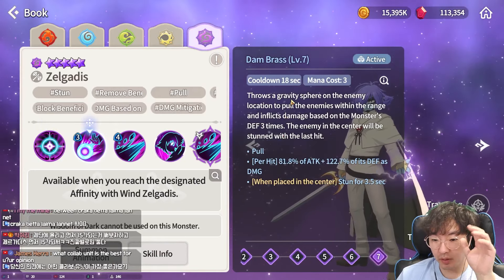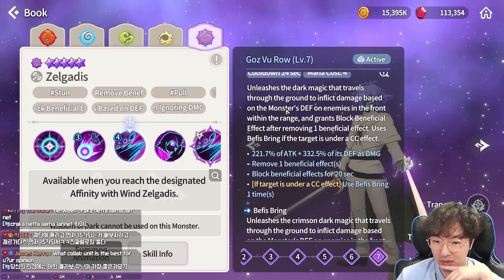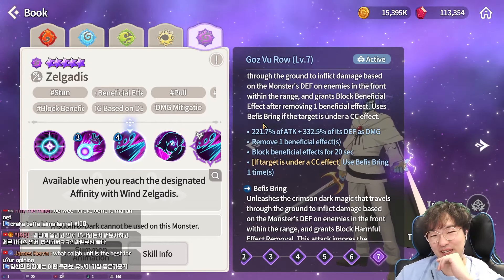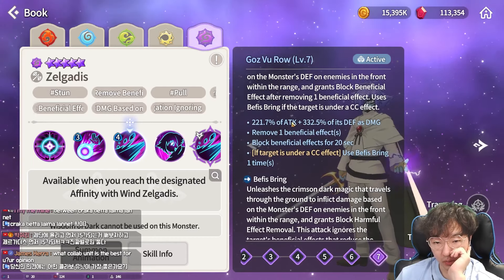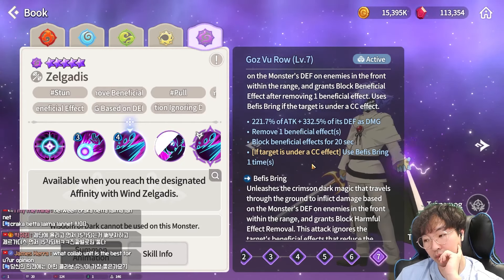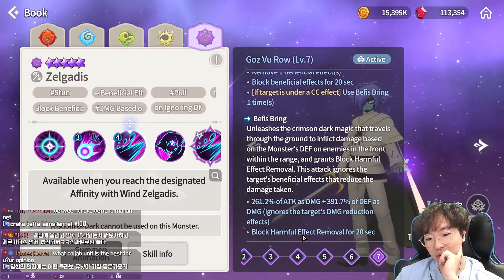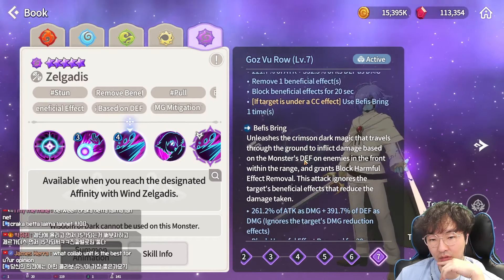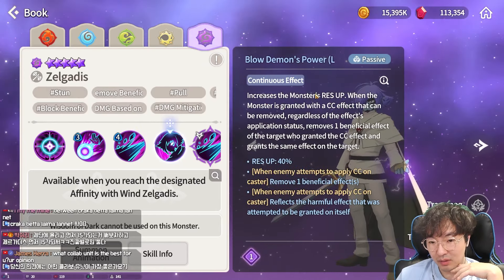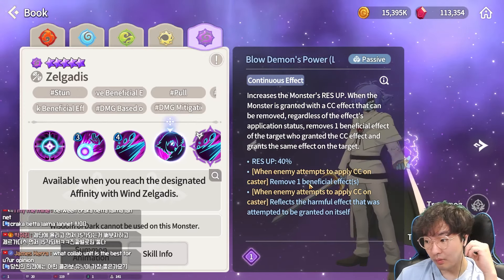Dark Jergadis LD — basic attack same as before. First skill, Down Blast, same gravity spear placed in the center with stun. Second skill, Unleash the Dark Magic, travels through the ground dealing damage based on his front, grants block beneficial effect after removing one beneficial effect, and uses Peppy Spring. If the target is under a CC effect — taunt, silence, root, or whatever — it removes one beneficial effect, blocks beneficial effects, and if the target is under CC applies Peppy Spring. He also ignores the target's damage reduction effect and blocks harmful effect removal.